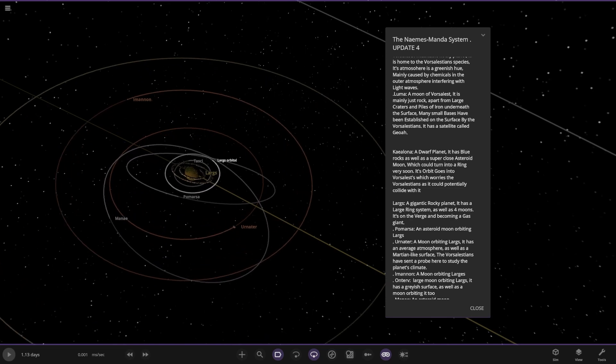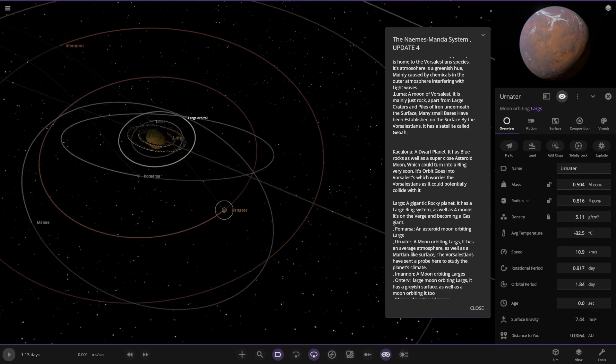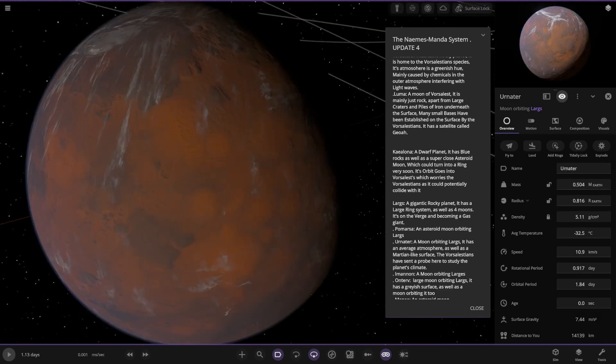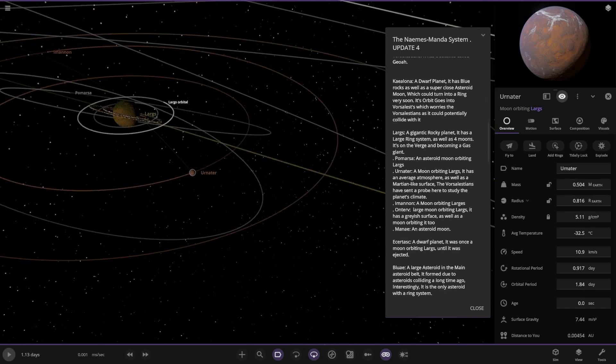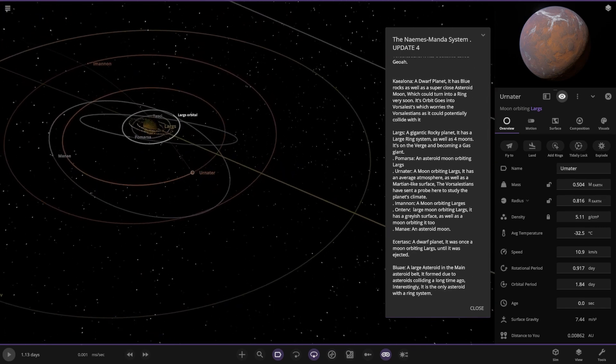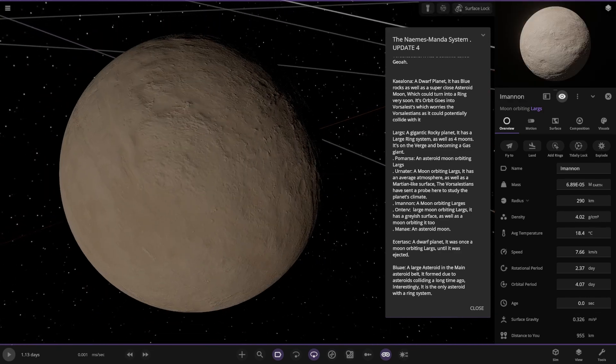There it is — an asteroid moon. We've also got Uranator, a moon orbiting Largs. It has an average atmosphere as well as a Martian-like surface, appropriate to study the planet's climate. We've also got Emanon over there — another moon orbiting.